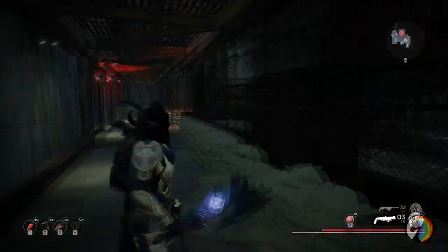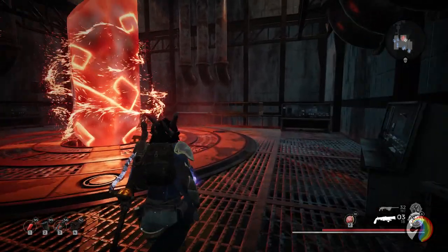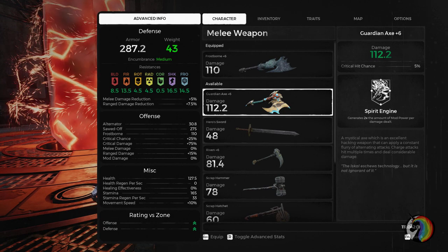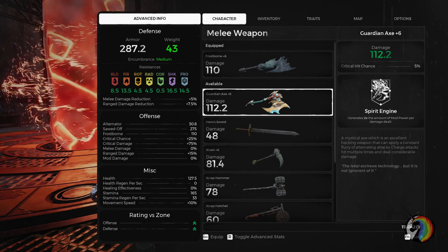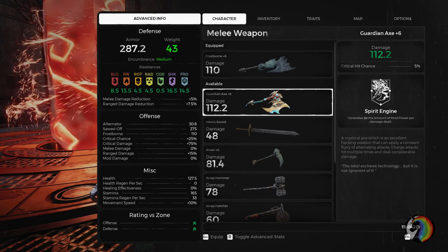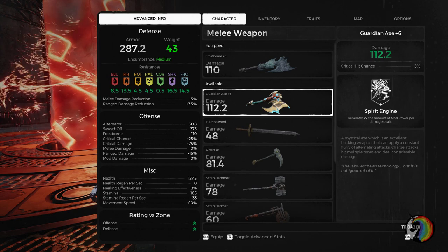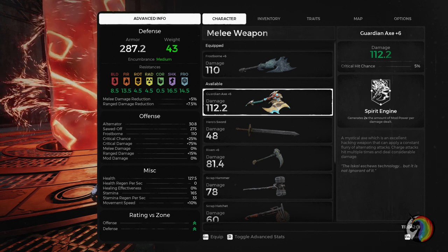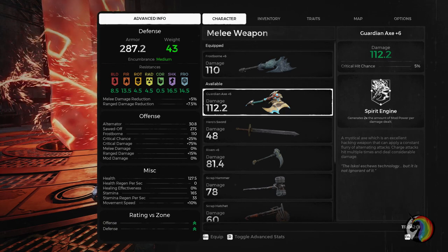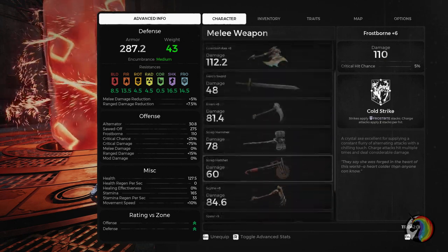I love the design and it's quite strong as an axe, running at 110 damage at plus 6. The melee weapon I use on this build is the Guardian Axe in order to charge my mods quickly — honestly it's my go-to axe. I prefer axes among the melee weapons; I don't like hammers that much, and although I know that lances are the best for keeping distance, I like the axe moveset too much. The Frostborn axe lacks only 2.2 damage compared to the Guardian Axe at plus 6.